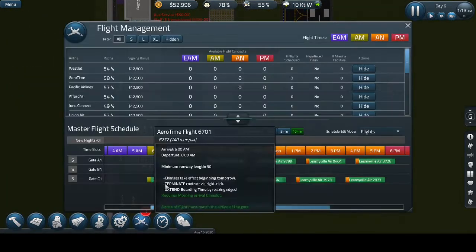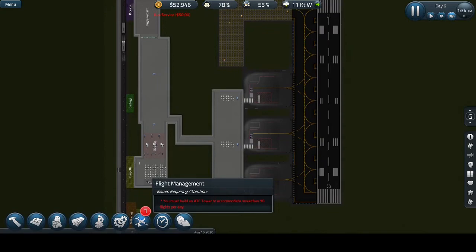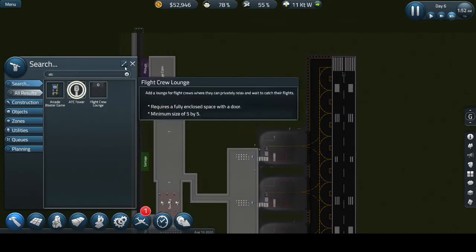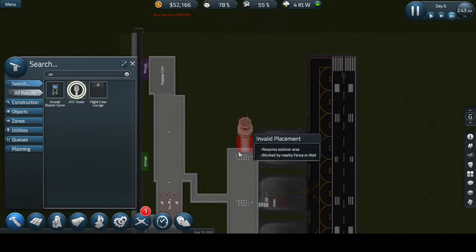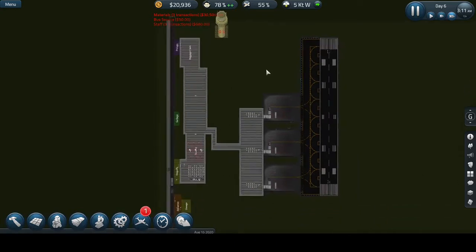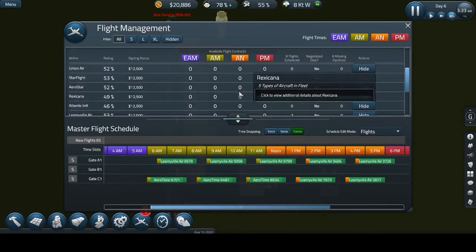We can have more flights — but as you can see it says we need an ATC tower. ATC towers cost 30,000. Let's put it right here somewhere. If we expand our baggage claim area we should probably reserve this place, but I don't want to block the building off. Somewhere around here would be fine. When we finish with that ATC tower we should be receiving more flight options.